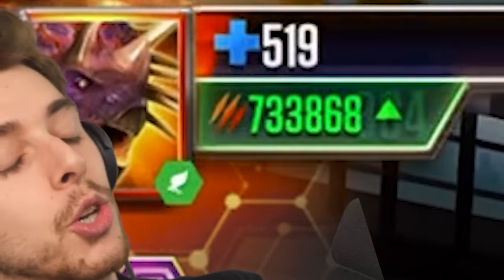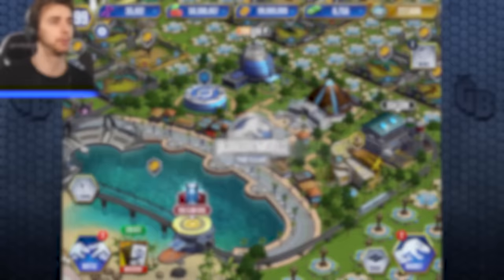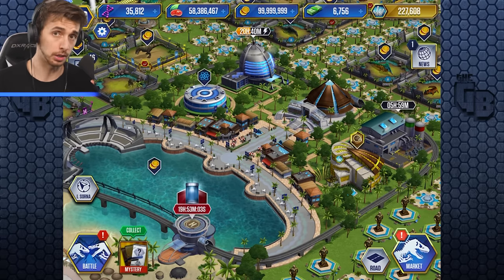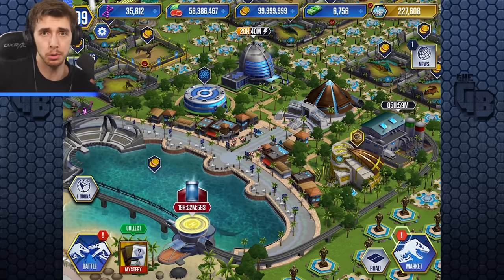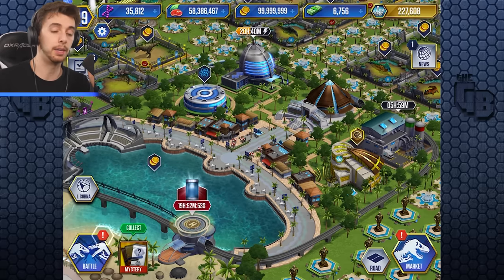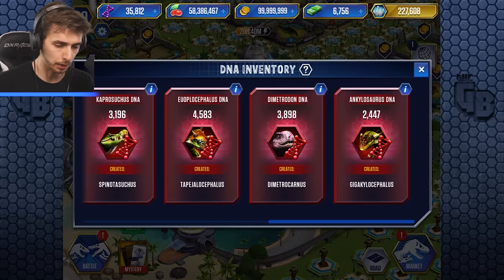Hello everyone and welcome back to another episode of Jurassic World: The Game, where today we have done it - we have unlocked the newest super hybrid! That's right, without cheating, without doing all those things everyone else does. Doing it legit - you're welcome, Ludia. We've actually managed to get enough super DNA to unlock it.